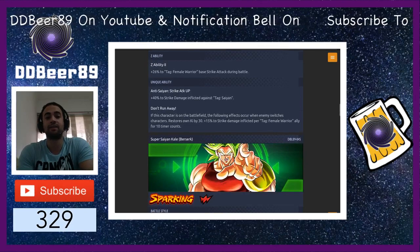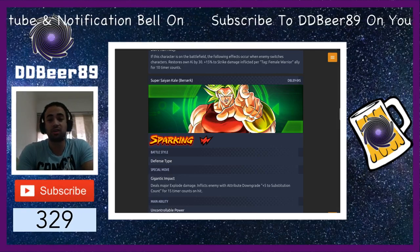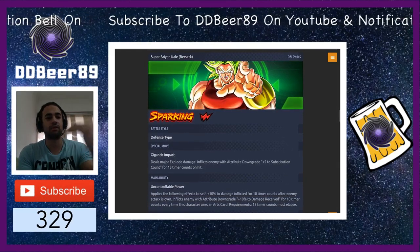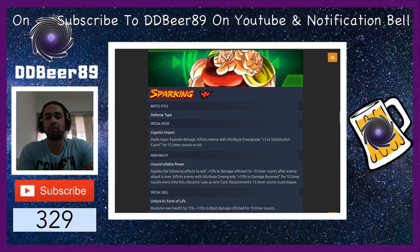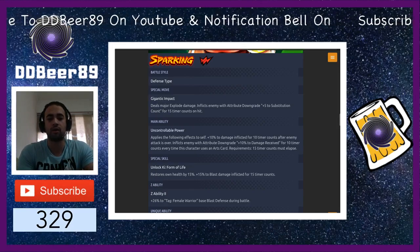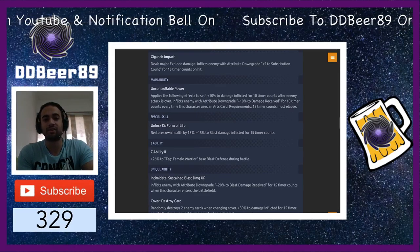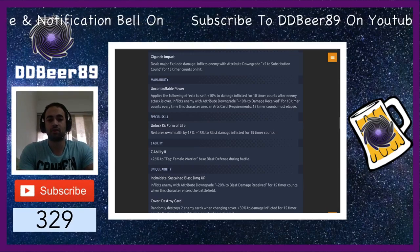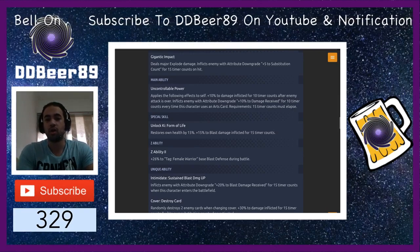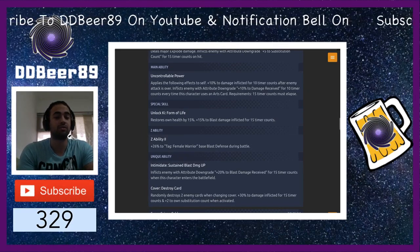The next character is Super Saiyan Kale Berserk — she is a red type sparking defense type. I'm a bit surprised they put her as a defense type because Berserk is normally all-out headstrong attack. Her special move is Giant Impact. Her main ability is Uncontrollable Power, and her special skill is Unlock Ki Life Form which restores her own health. She has 26% to female warriors and her unique ability, Intimidate, gives sustained blast damage up — increasing blast damage by 20%. She also has cover destroy cards, which randomly destroys two cards when changing cover.